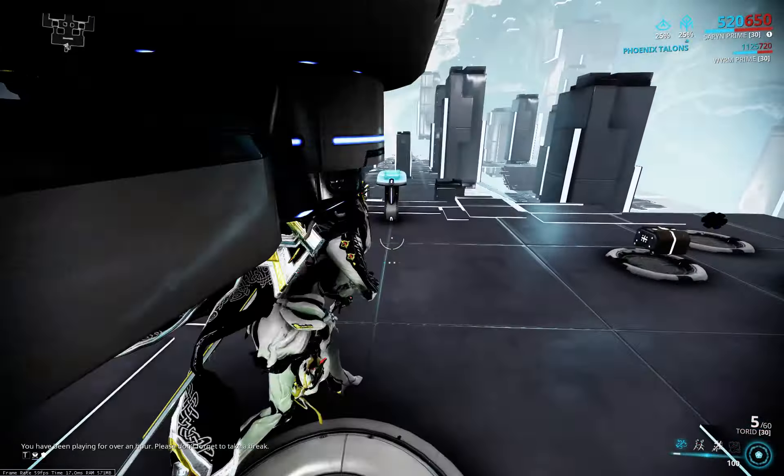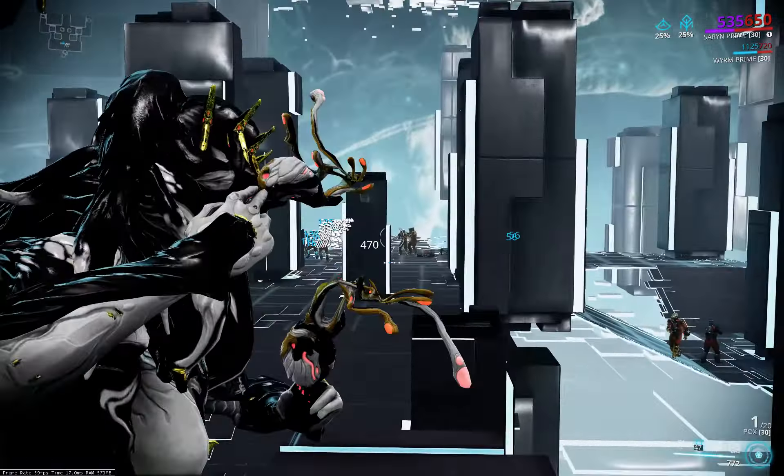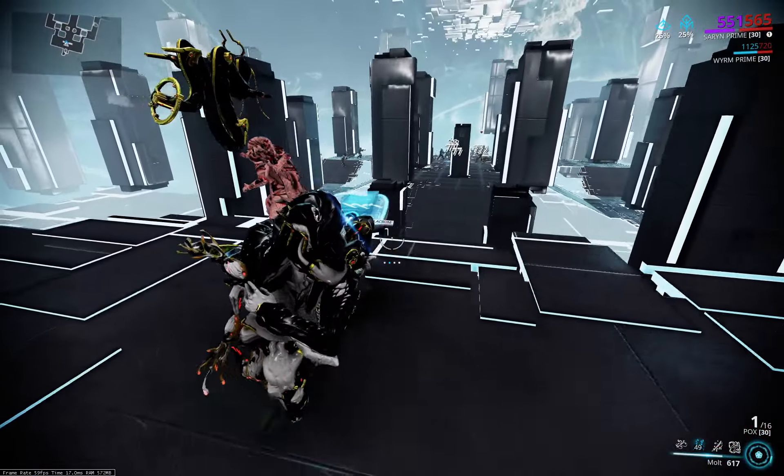The radiation not only CCs them but also procs the spores and helps spread them again and again. So as long as you keep throwing a spore at them from time to time, they will be CC'd. There's one that got away, but normally you don't fight 20 level-150 Corpus targets at once, and you have teammates to help you out. There are also very strong melee builds, like for the Mios with Condition Overload, if you want a more damage-oriented approach.